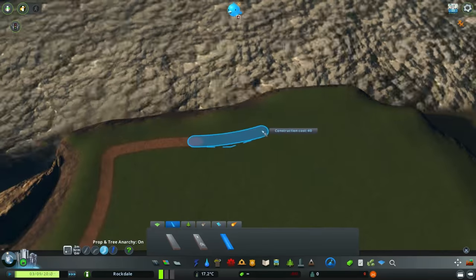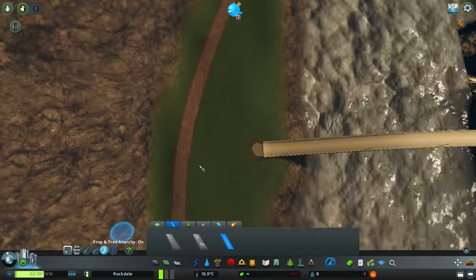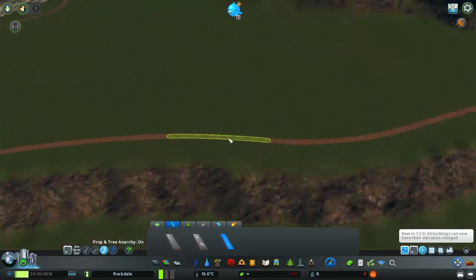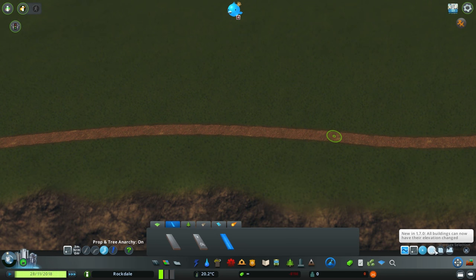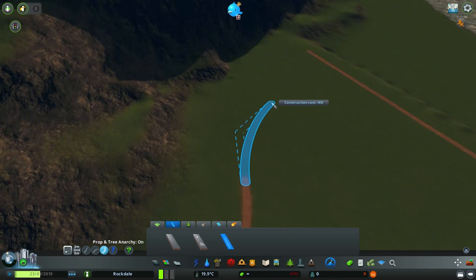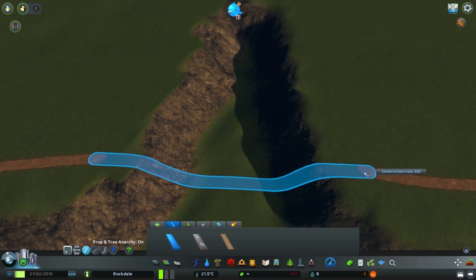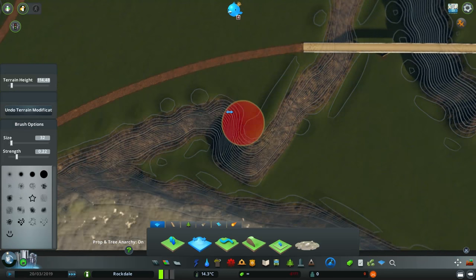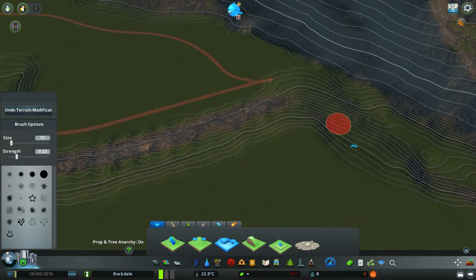Now, back to this build — you can see at the moment I'm going ahead and placing in some of the various paths around here. Something I wanted to do as much as possible with this build was create some interesting places to walk to. I wanted to create some views, basically. There are places throughout this build where you can just imagine yourself standing and looking out across this river. And in a few places, I really do wish I had built some kind of city across the river from this national park.